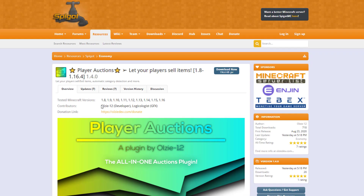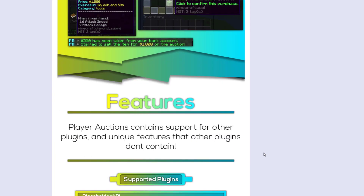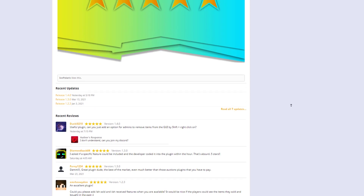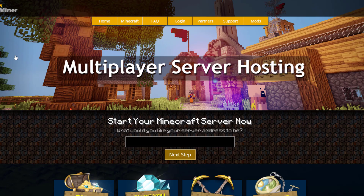Here we are on the Spigot page. You can see it's been updated from 1.8 to 1.16 — it was in fact updated yesterday. There's loads of cool information on this page including features, permissions, and placeholders. If you have any trouble you can contact the developer, but if you need a server to host it on, check out serverminer.com for the best and cheapest hosting around. That's it for me — subscribe, like, comment, and I'll see you next time.